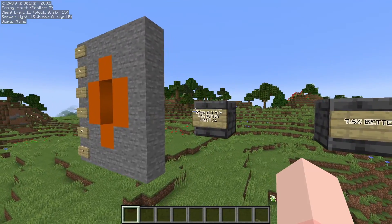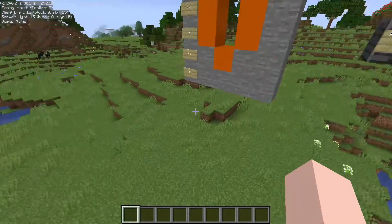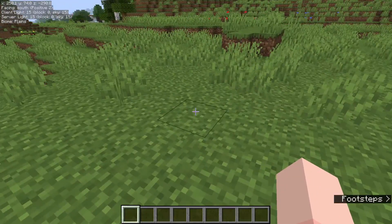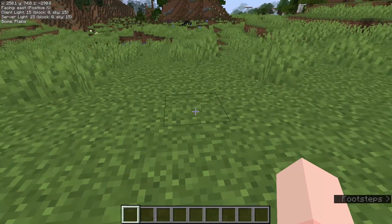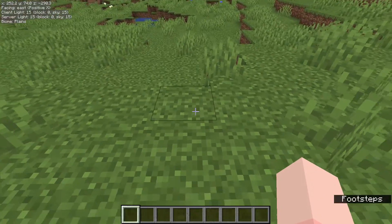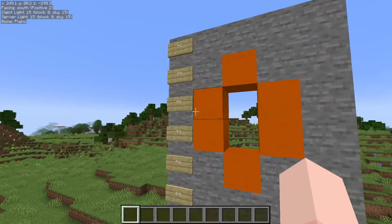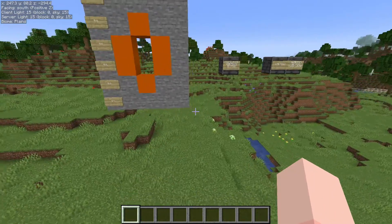That's kind of why everyone used to mine at Y11 anyway, because when you mine at Y11, all of the lava that generates below at Y10 and below is at your feet, so all you need to do is dump water over it or just ignore it or place blocks, and it's not that big of a deal. Mining any lower means that you are surrounded by lava and have a chance to get it dumped on your head.